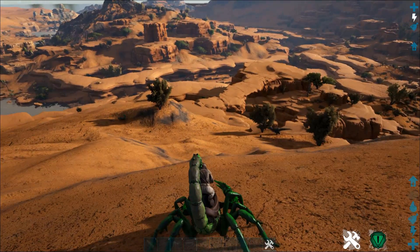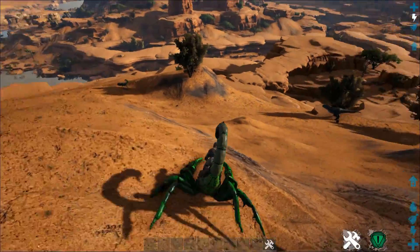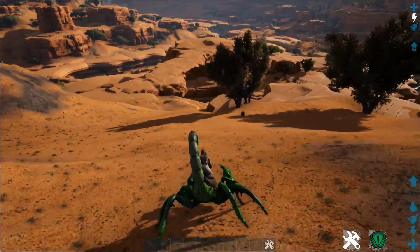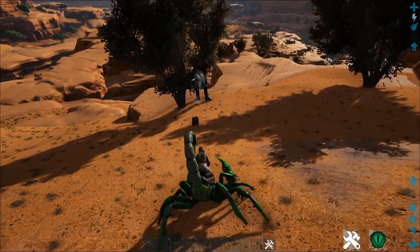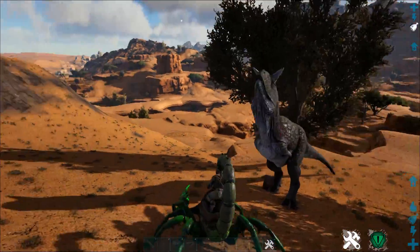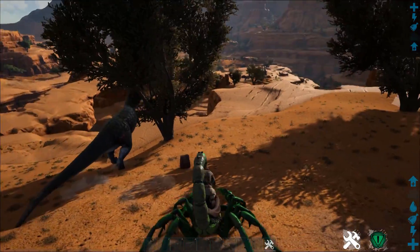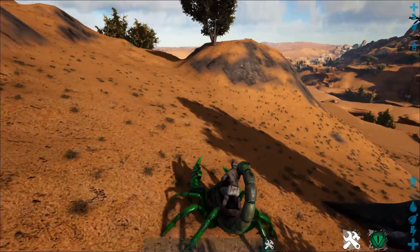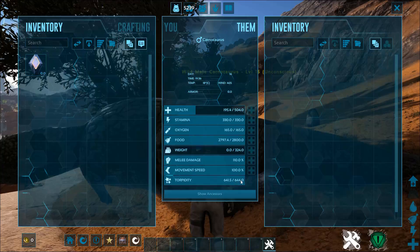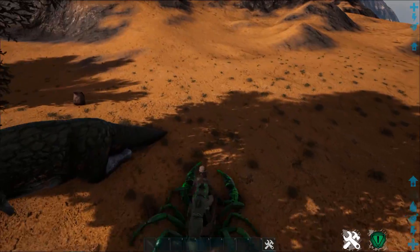So basically, the sting is what's so important. When the Pulmonoscorpius stings you, it has a primary attack and that's it — there's no secondary or tertiary. However much damage it does, it deals three times that in torpidity. So this Carnotaurus just got 900 torpor applied to it. It does take a little bit of time to deal, and you'll see it starting to run away.